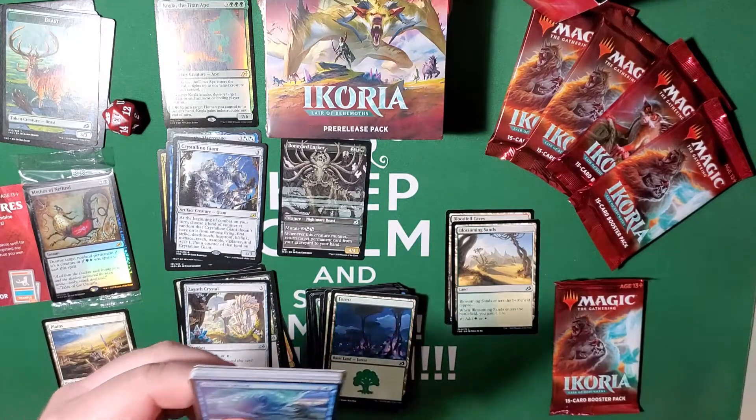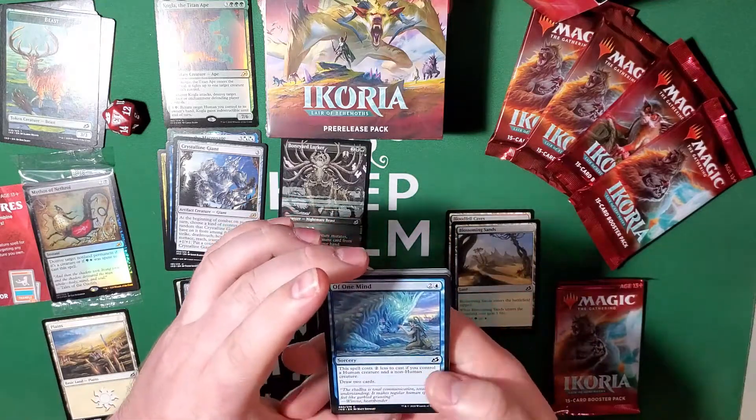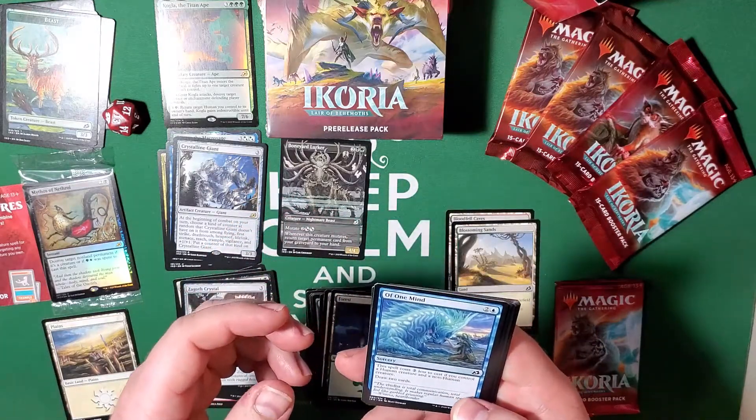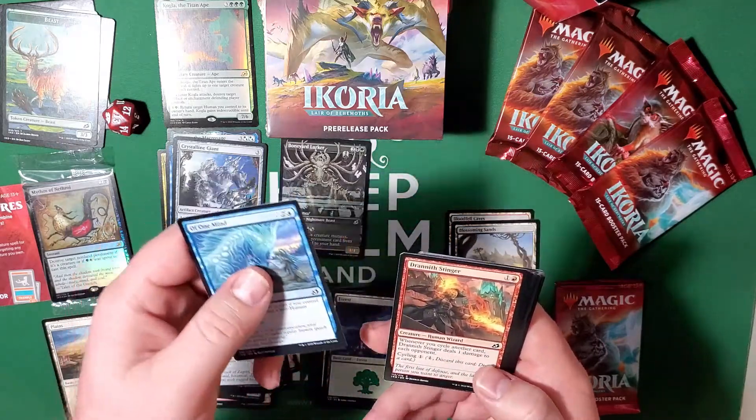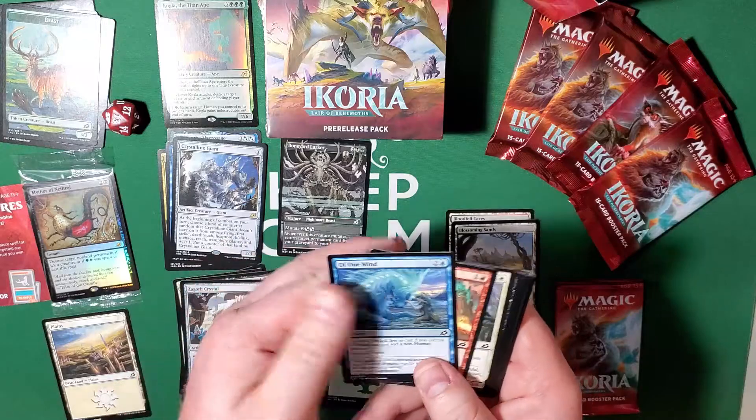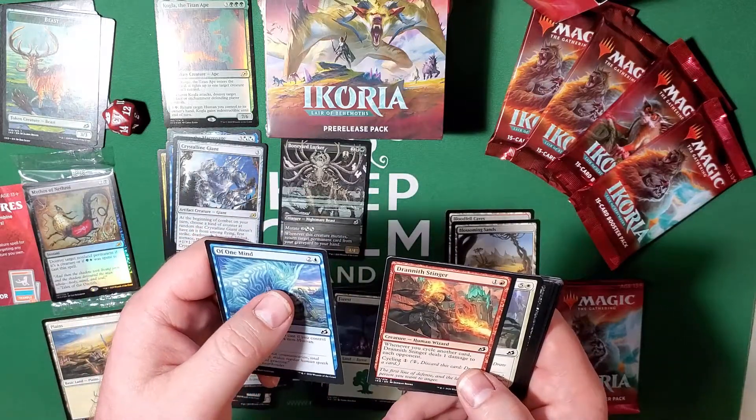You guys are going to have to tell me in the comments down below how this new microphone is working — I did get a new one, so I just want to see how it sounds. Of One Mind — that's what I should say. And Dreneth Stinger — whenever you cycle a card, he deals one damage to each opponent. You can cycle him for one as well.